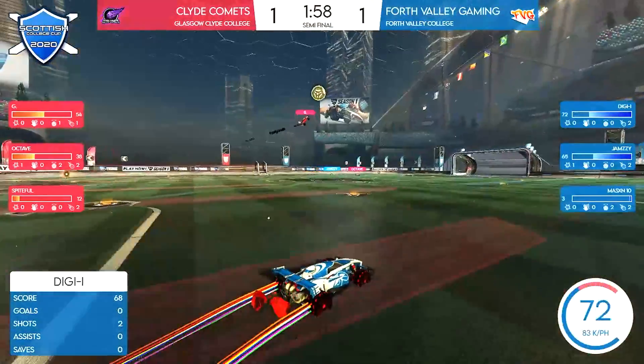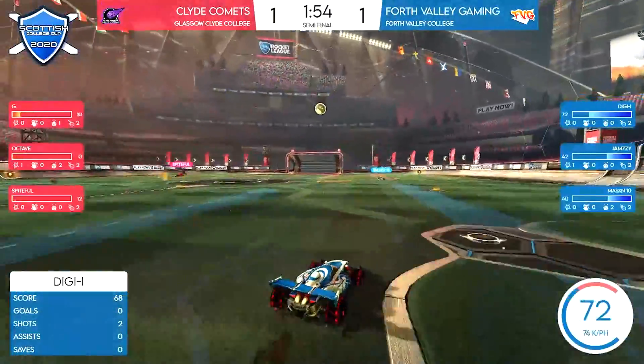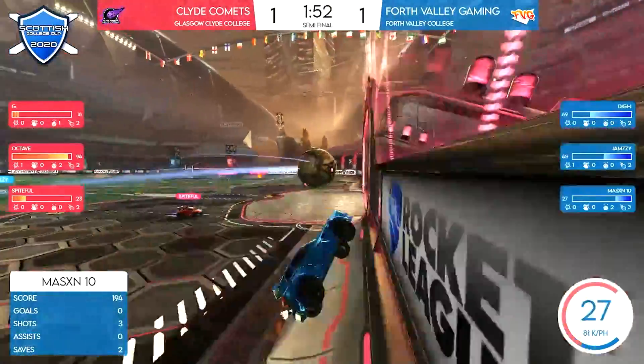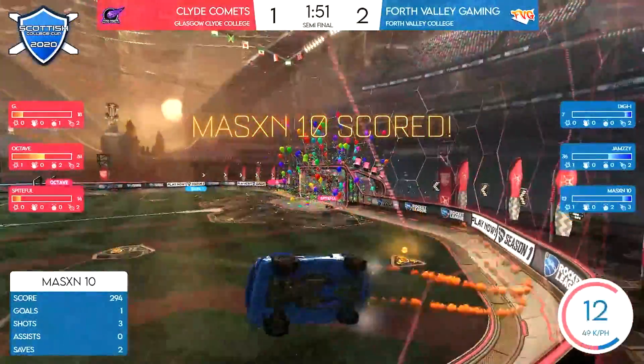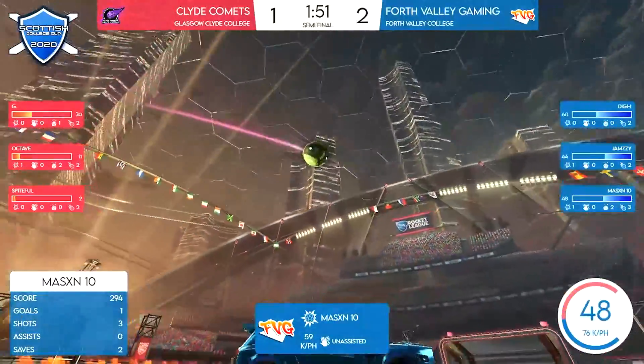G with a good save to keep this all square, two minutes left on the clock. Mason clears downfield — it is an open net! The red team have overextended and Mason squeezes that one inside the near post for the lead.